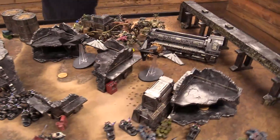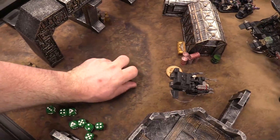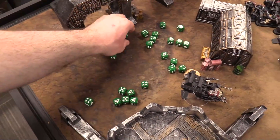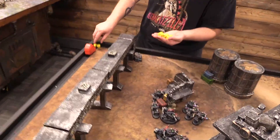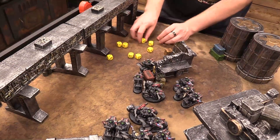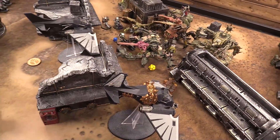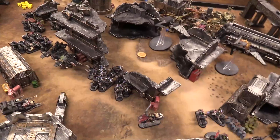Morale checks: one squad lost four members — rolls a four, passes with Leadership 8. The other squad with a champion at Leadership 9 rolls a nine, also holds. Everybody holds it together, giving Luca still a chance. That was an outstanding turn one. The problem with Ravenwing is there are very few places to hide, and winning the roll-off for sides was key — the bikes are fast enough to always peek around a corner and get line of sight. Steve's rolls were also very efficient.